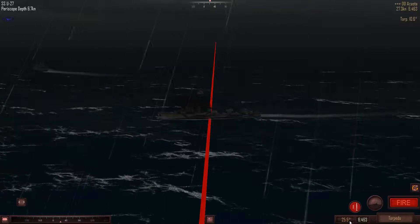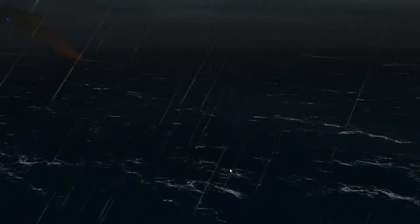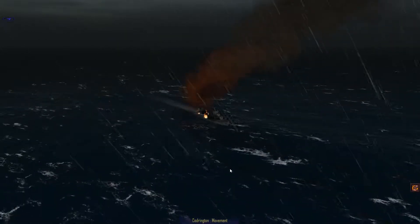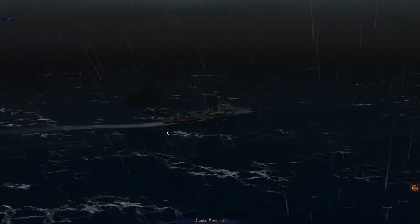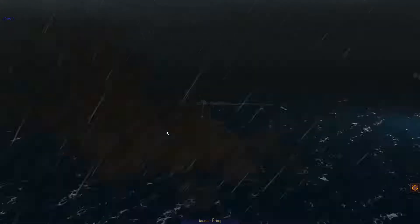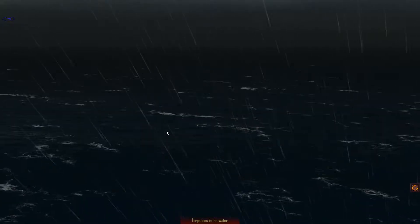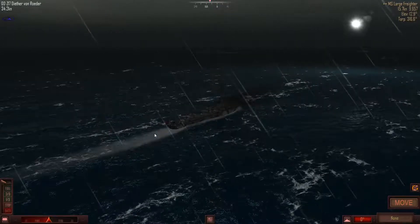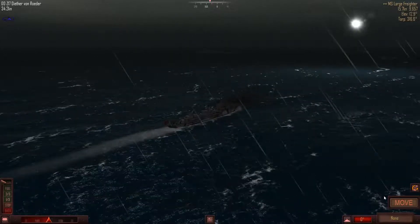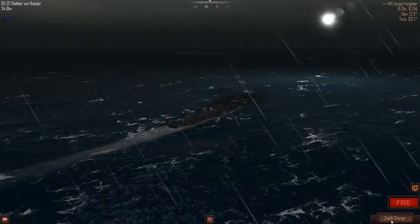10 degrees — fire. To be fair, one torpedo is more than enough for a destroyer; they don't have any torpedo protection, except they can maneuver. Come on, stop shooting at my destroyer — it's brand new, cost me a fortune! Since we sank the freighter last mission, we won't get anything from it this time, and you still don't have any torpedoes.